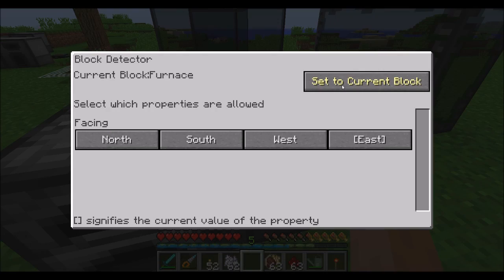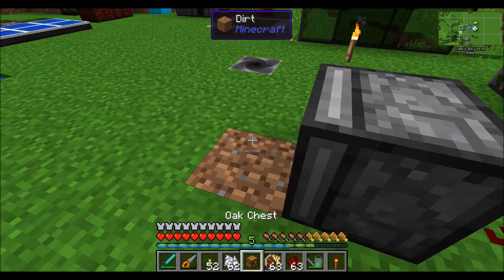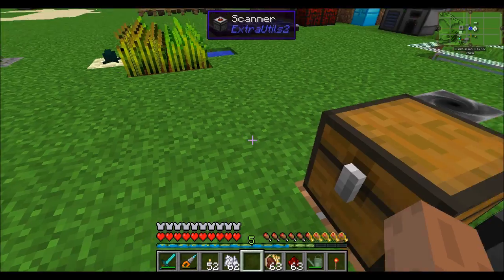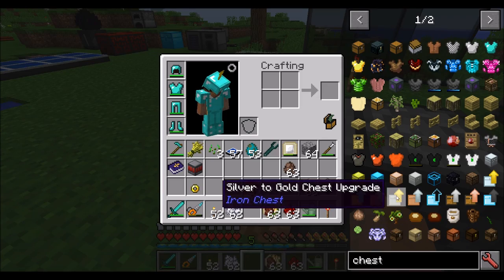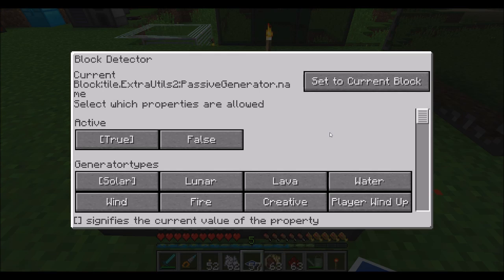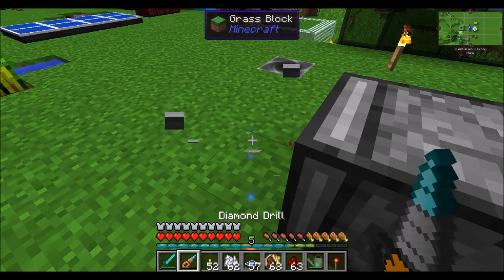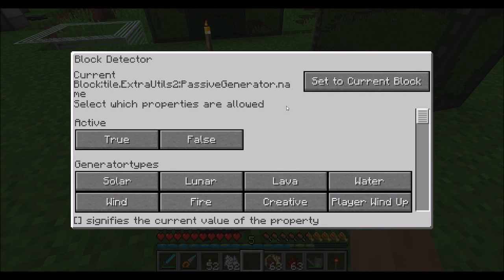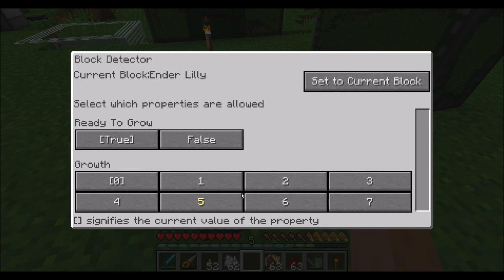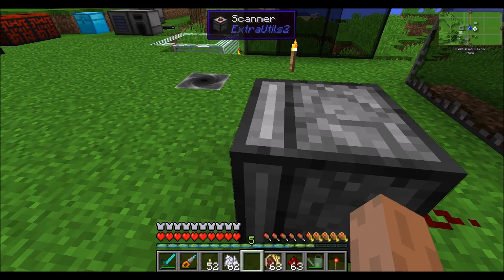There are literally tons of different block detector states — pretty much every block in the game will have some kind of state that you can read from it. You can get the facing side for some vanilla blocks, and more advanced modded blocks will have even more advanced options. For example, you can scan an Extra Utilities solar panel to see whether or not it's currently active and what type of generator it is. You can also scan ender lilies to find out whether they're ready to grow and their current growth level. Basically, throw any block in front of the scanner and see what options are available.